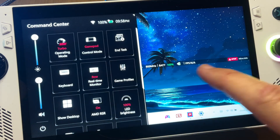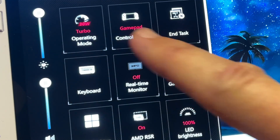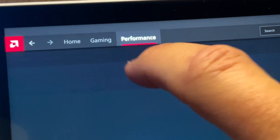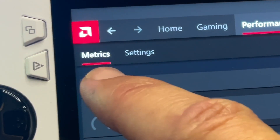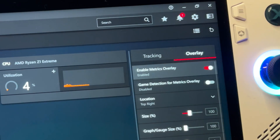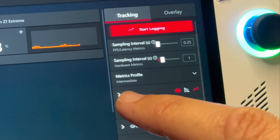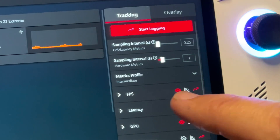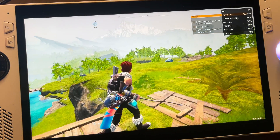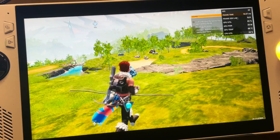Tip four: to get the most accurate FPS counter when using Fluid Motion Frames, turn off the RG Ally real-time monitor and head into the AMD software app. Go to Performance, then Metrics. On the right-hand side under the overlay section, click enable metrics overlay and also the game detection button. In tracking, select FPS plus any other info you'd like. This AMD metrics overlay is the one that gives you the true and most accurate info regarding AMD Fluid Motion Frames.